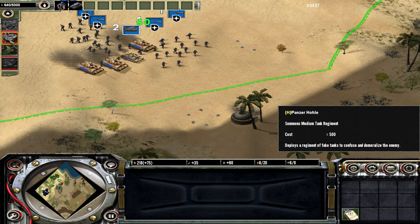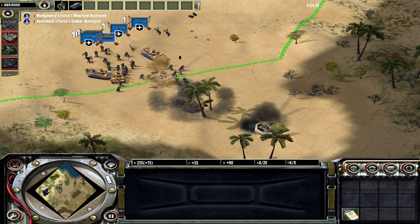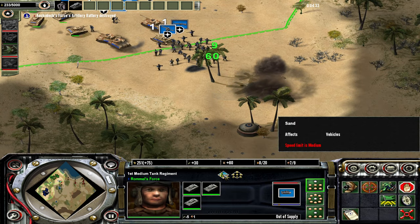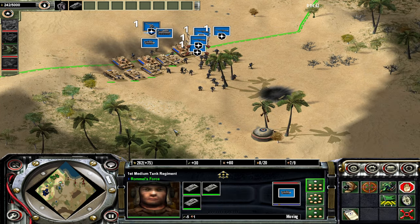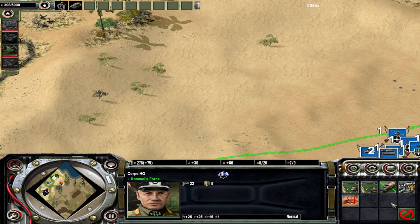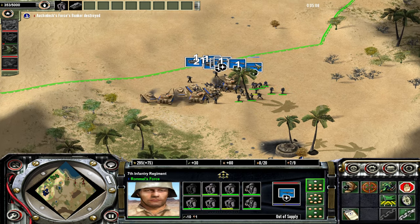Alright, let's head back in there. What do we got here? Panzer Hole - summons medium tank regiment. And fake tanks - a regiment of fake tanks to confuse and demoralize the enemy. Interesting. Blitzkrieg - targeted tanks are granted a bonus to speed and attack. Force March - extra move speed. That's a bit. So I guess I'll just do the give tank regiment.